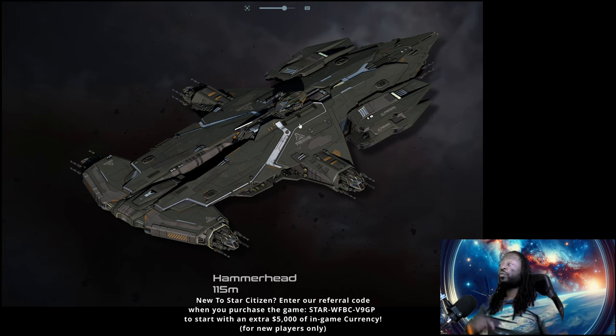The Constellation Andromeda and the Redeemer are just super cheap by comparison. Two Redeemers are around $660, so you still have a hundred dollars to spare versus one Hammerhead. I think you can buy three Constellations for the price of a Hammerhead. The Hammerhead is a little overpriced — I think it's $725 — and it still hasn't had its major gold pass yet, so it might get a little better.